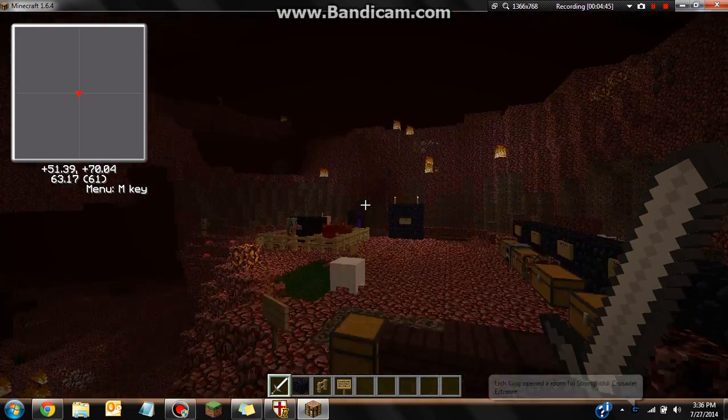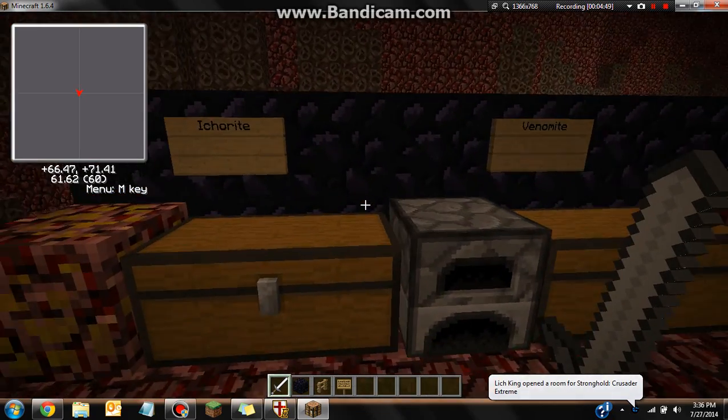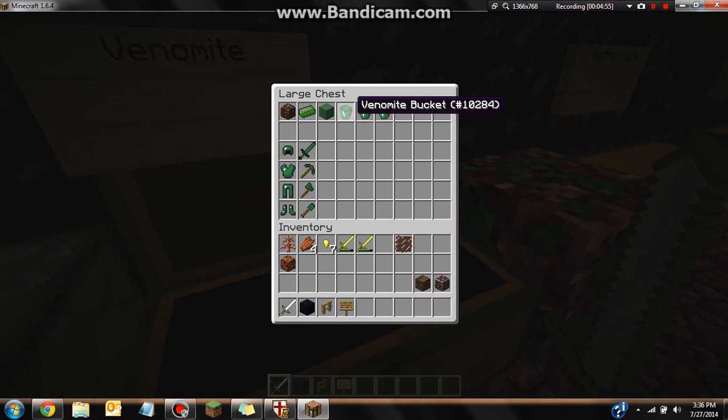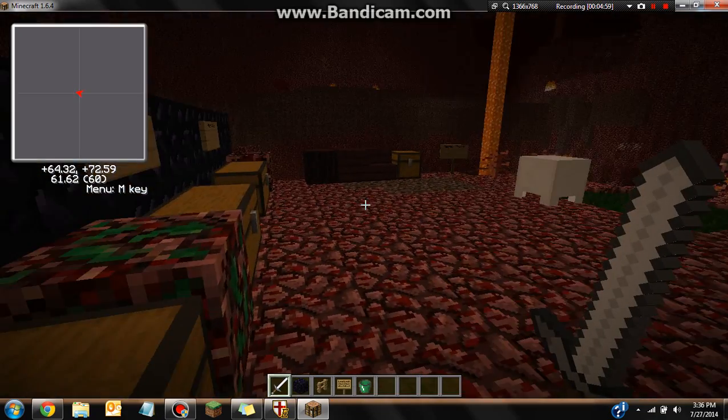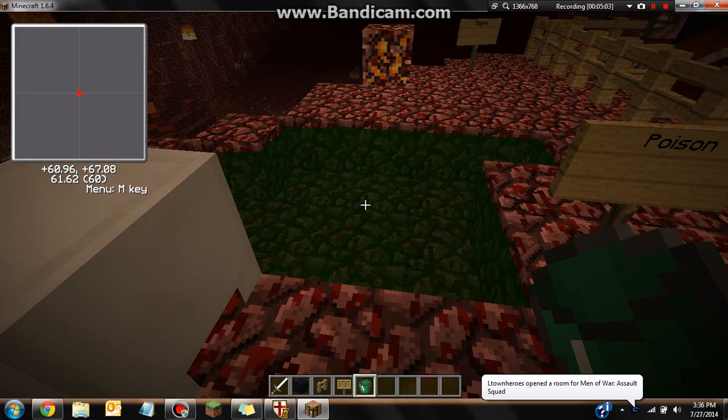The poison liquid turns to obsidian just like regular water does — it's the water of this dimension. In order to collect it you make a regular iron bucket shape but using three Venomite ingots to get a Venomite bucket. You can use it to collect lava and poison. Right-click and you get a Venomite bucket filled with poison.